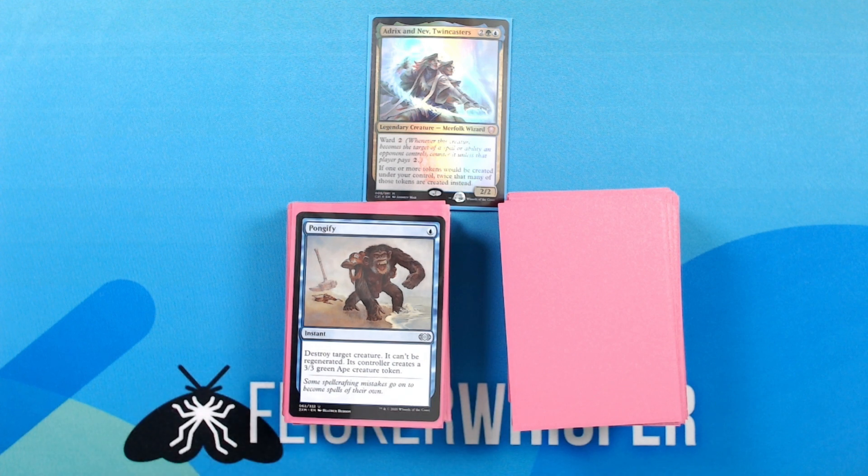Pongify — blue for an instant: destroy target creature, it can't be regenerated, its controller creates a 3/3 green ape creature token.